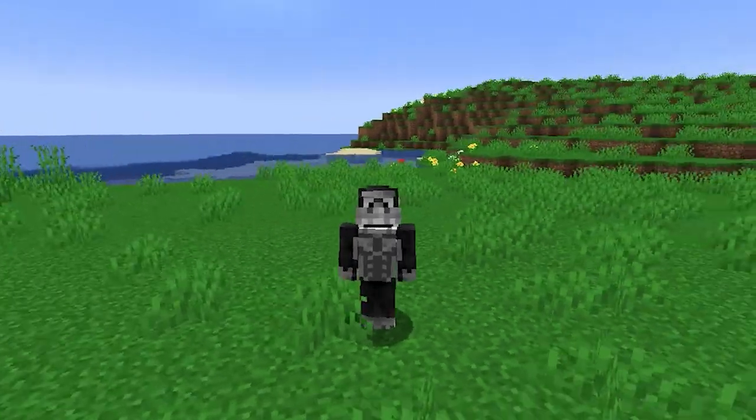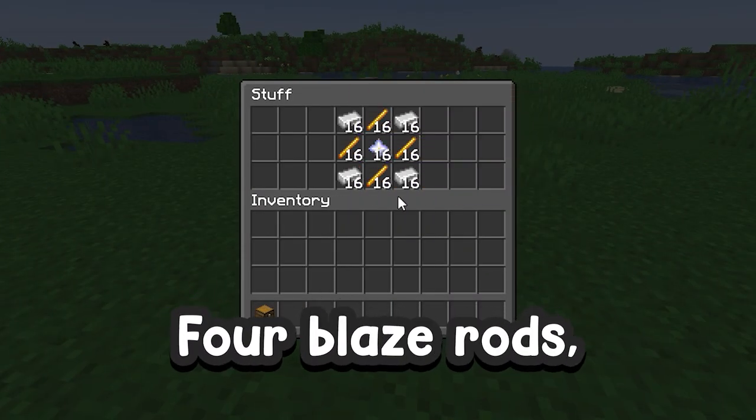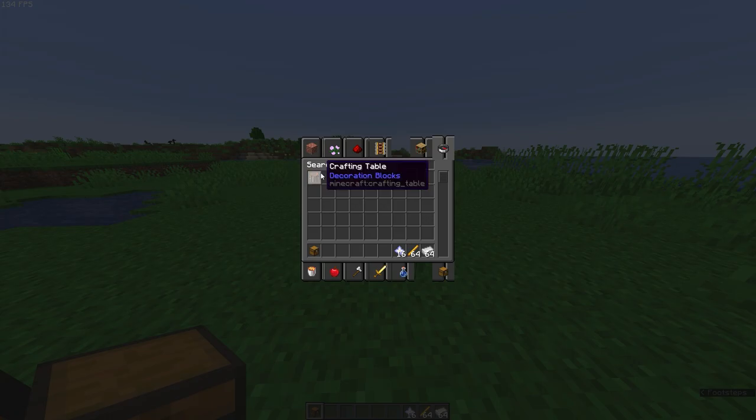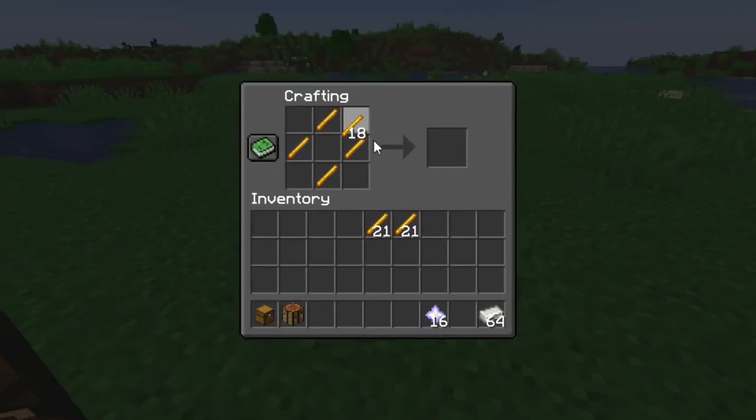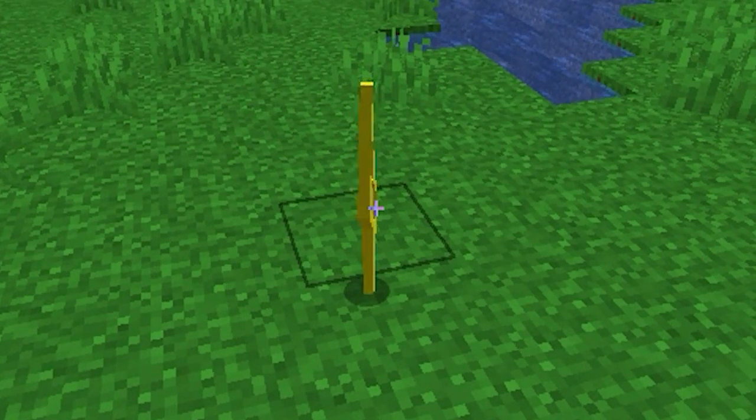To become Black Adam, you will need these three items: four iron ingots, four blaze rods, and one nether star. Pull up your crafting table and arrange your items like so — iron ingots like that, and a nether star in the middle. Shift-click this, and look at that — Shazam bolt.